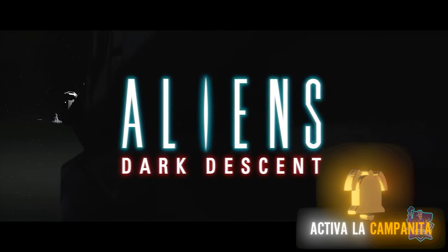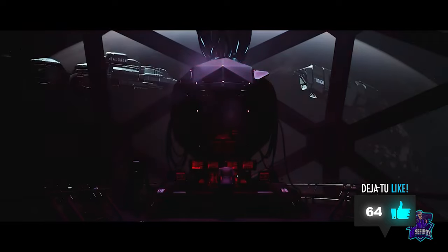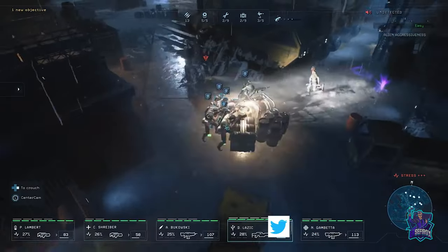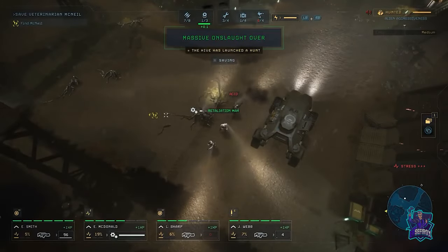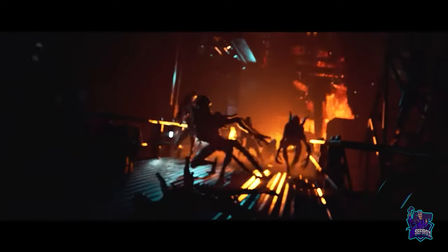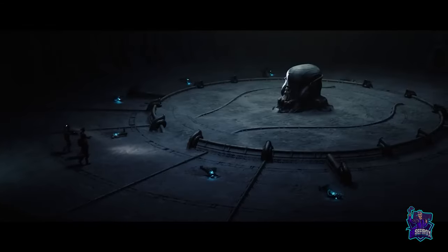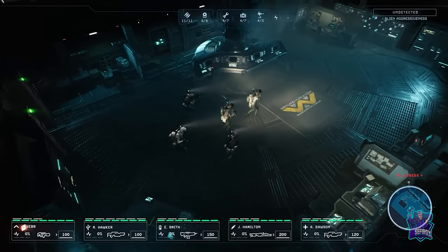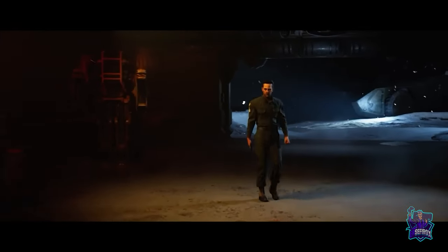Welcome to Aliens Dark Descent, a strategic real-time squad-based tactical action game set in the furthest reaches of the alien universe. Inspired by the 20th century studio sci-fi action films, Aliens Dark Descent drops you into the cold embrace of space where you'll use your tactical abilities to unravel a horrifying narrative that has yet to be seen within the alien universe.